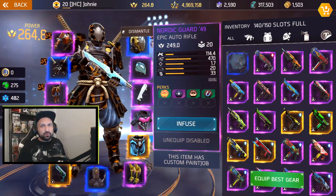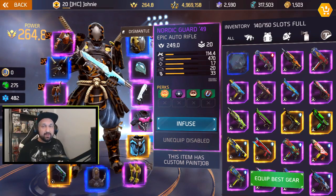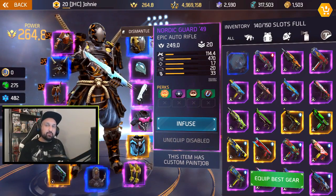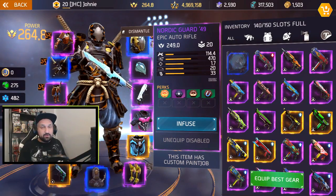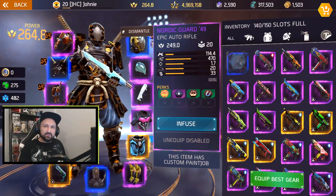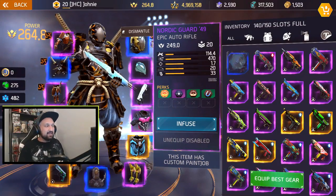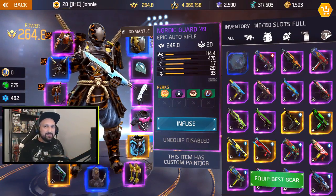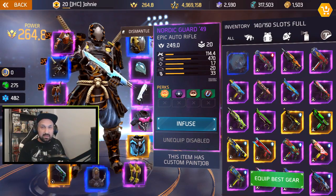What's up guys, Johnny here back with more Shadowgun Legends. In today's video we take another look at the Nordic Guard Auto Rifle. I used that weapon on my last PvP stream — big shout out to Super Kush for suggesting I use it again. I was using the Skull Blaster and not doing so good, and Super Kush said I should go with the Nordic Guard. I went back to it yesterday and did pretty good — I want to show you guys some gameplay today.